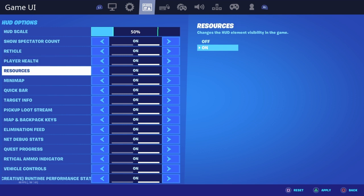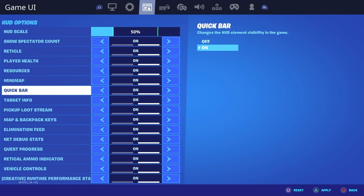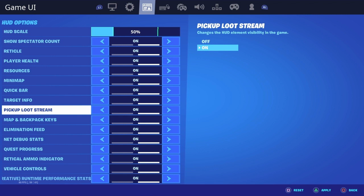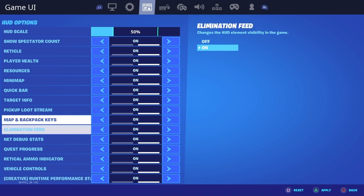Player health — you have to have this on, if you don't you're not gonna know what health you're at. Resources is the same thing as player health, for how much materials you have. Minimap — you've got to know where you're at. Quick bar, targeting info, pickup stream, map and backup keys — I don't know what those mean.